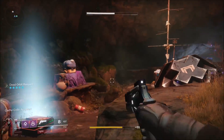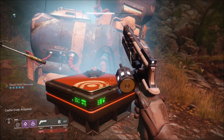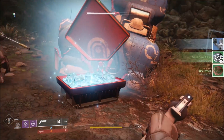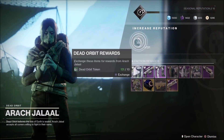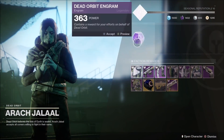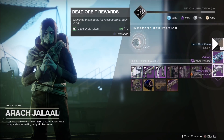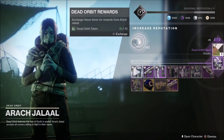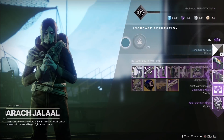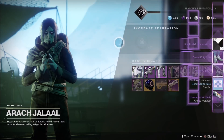Some people prefer doing this in the EDZ because of how frequently public events occur, and some people prefer Titan because it's a smaller map, meaning Lost Sectors are always close by. Personally, I prefer the European Dead Zone. You can rack up lots of Faction Rally tokens in very little time, or you can completely ignore the Renown system and have a bit of a chill grind — you can play Crucible, you can grind Heroic Strikes, as these activities also give you Faction Tokens. It's not as efficient as the Renown farming method, but it's your choice. Happy Rallying!